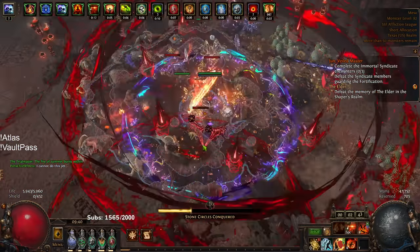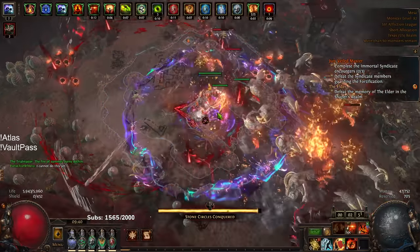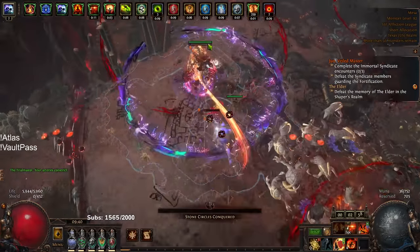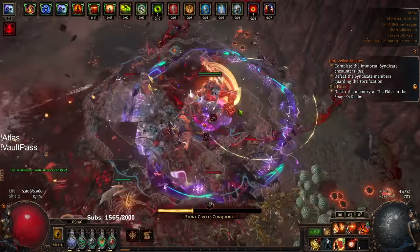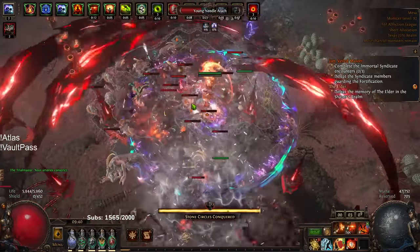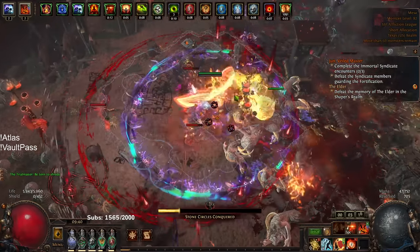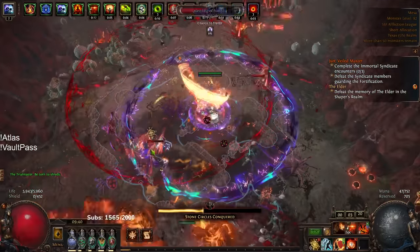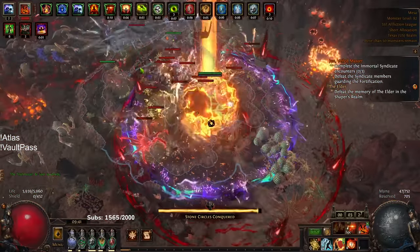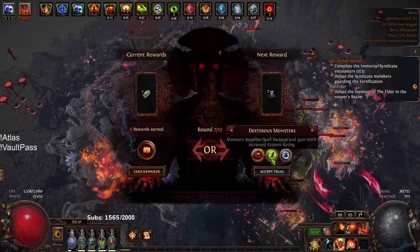As we get deeper into the Ultimatum, all the modifiers stack on top of each other, layering the difficulty. Thankfully all our damage comes from the Chieftain ascendancy explode, which does 5% of monster life. I'm not sure if it scales with Wellspring of Creation like Detonate Dead does, but it doesn't matter because everything dies instantly. There's also an Ultimatum node on the atlas tree — Round Start Plus One — so on round 10 you're getting rewards from round 11. It also shrinks the area by 3% per round, which is actually a buff to tanky builds using Ele Prolif.